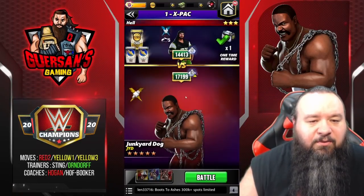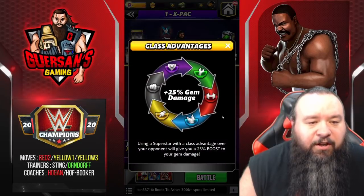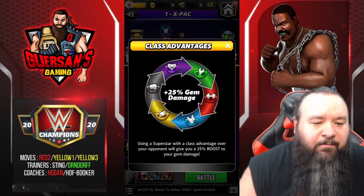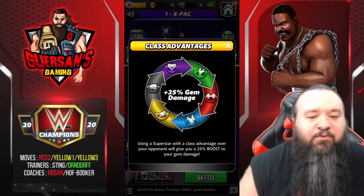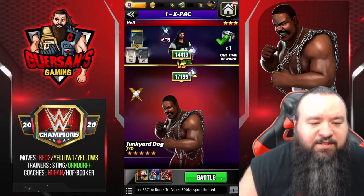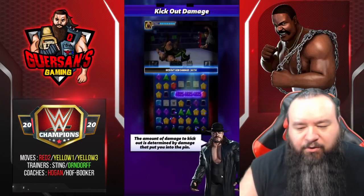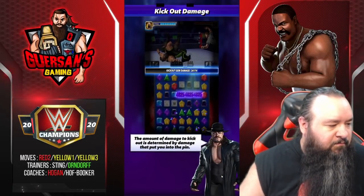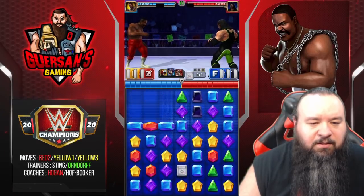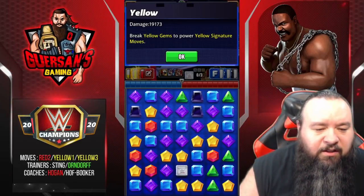We're going versus X-Pack again — unfortunately there's no five-star opponent to test on, so we're going versus X-Pack. X-Pack has a 25% advantage over the showboat, which kind of evens things out, so that's why we're going with him instead of the usual setup. I forgot to show you the boost I have on. With the gear it's 19.1k for all the yellow gems.